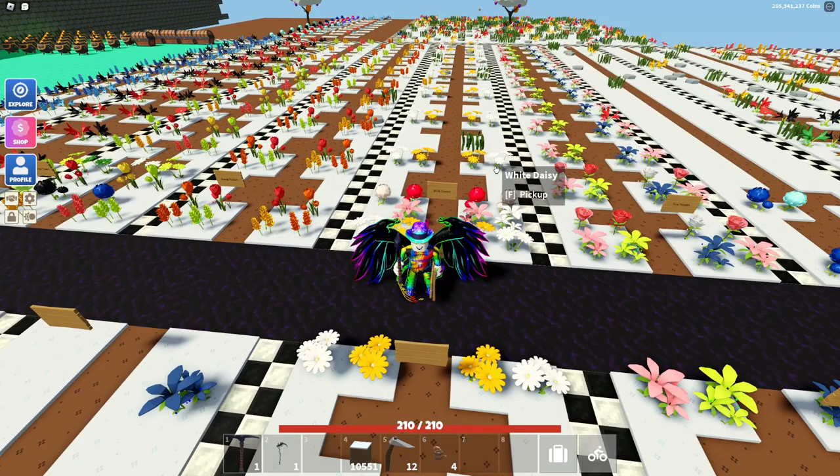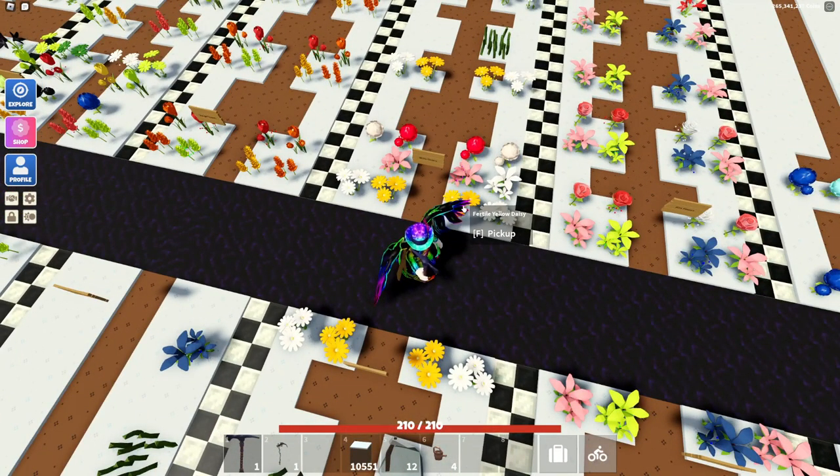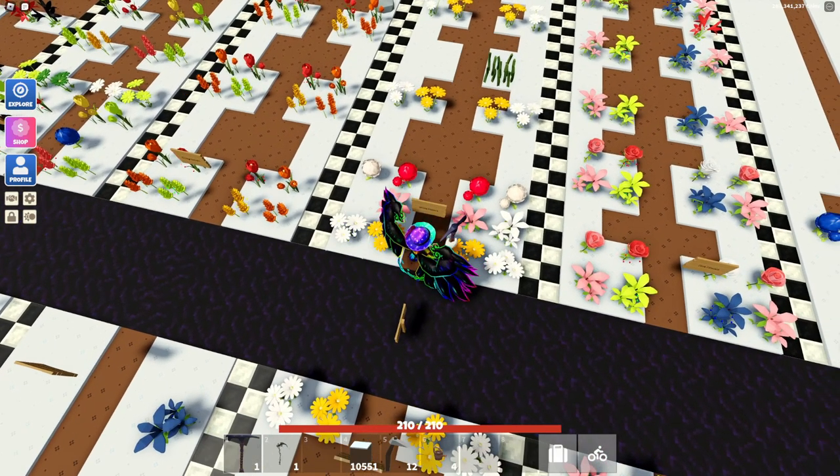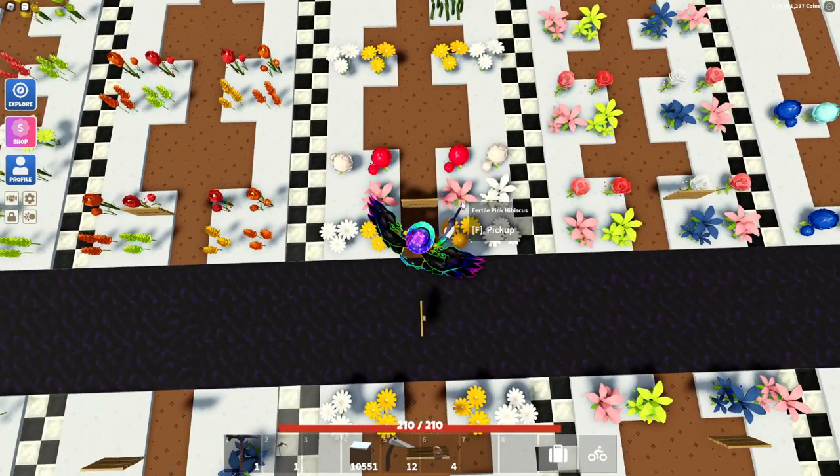None of those are going to be super hard to get. The daisy especially is just going to be two fertile yellow daisies, and those will give you white daisies. White daisies are a little rare to get through breeding, but it is possible to get a fertile white daisy. You can also buy one from a shop, but that's not as easy. White daisies are used for future breeding, so keep that in mind.